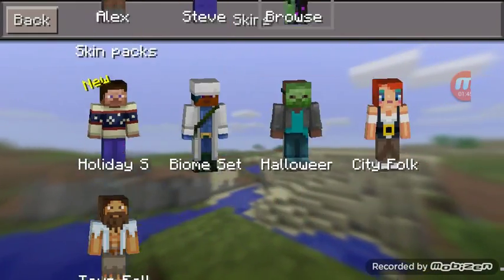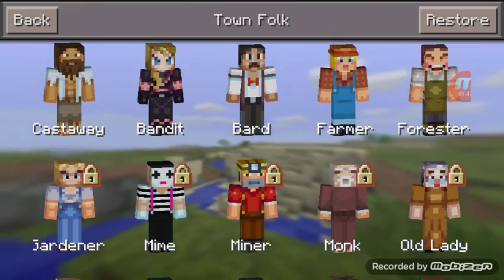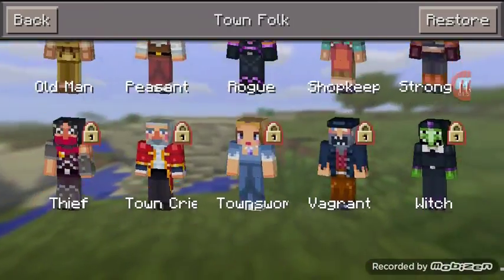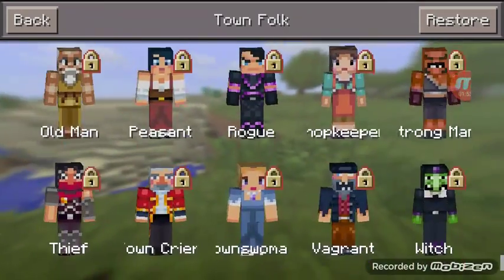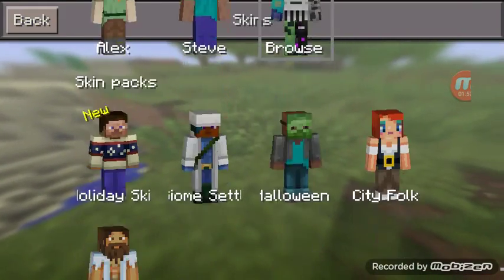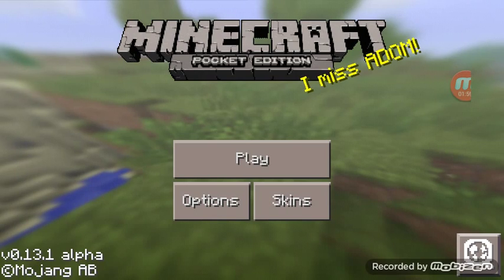So City Folk — normal skins, not very special. Next is Town Folk — again minor stuff, also normal. So that was it.